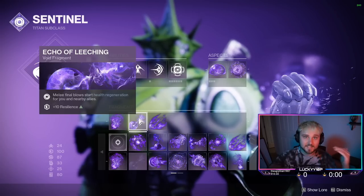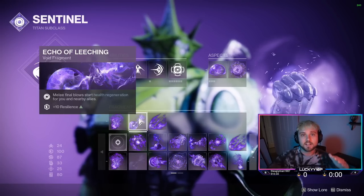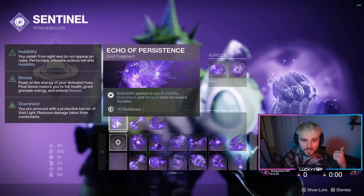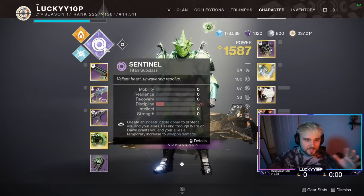We have melee final blow to start health regeneration for nearby allies — this is really important because in a grandmaster it's very hard to stay alive, so you're going to need this. Then we have the perk that gives you increased overshield duration when you get that.